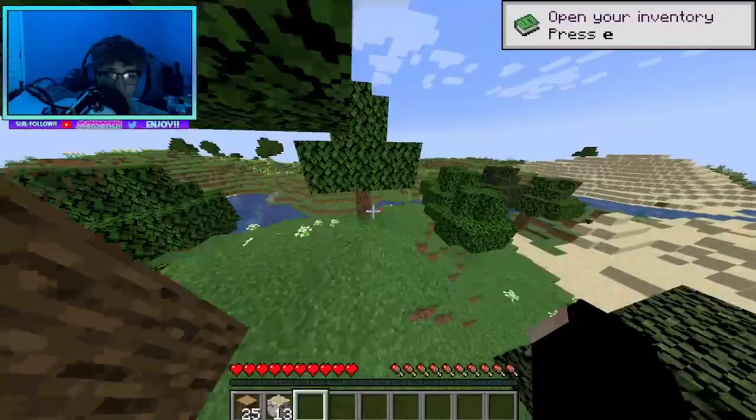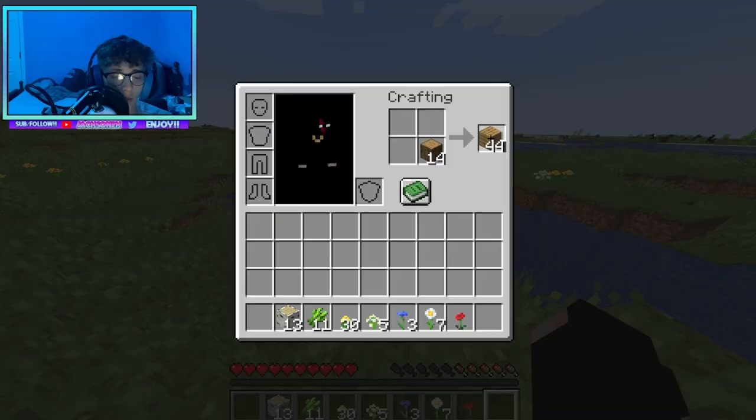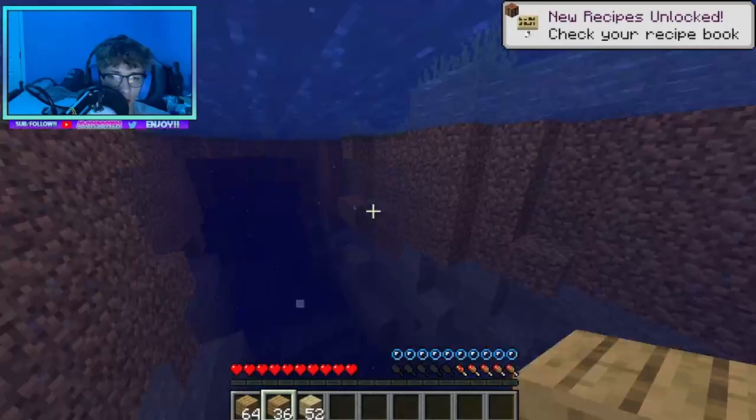I'm going to grab all this sugar cane — this could be important, we'll need it for books and stuff like that. I want to actually build my house. I'm going to turn all this into oak planks. I don't need the logs to build my house. I have an idea of how I'm going to do it — it's not going to be anything crazy, just going to be a smaller house.